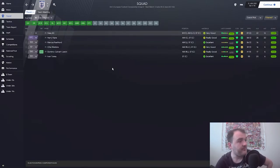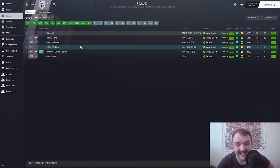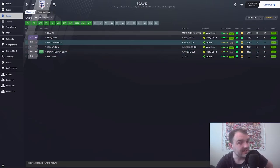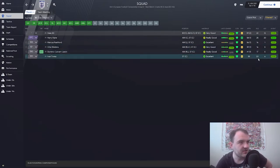Up front we've got Harry Kane, Marcus Rashford, Ollie Watkins, Dominic Calvert-Lewin and Ivan Toney. Watkins and Toney getting in might be seen as a little bit of a surprise, but Watkins scored 16 goals in the Premier League and Ivan Toney scored 20 in the Championship. They've both been doing very well, so that is the 26 that is hopefully going to bring the Euro trophy home to England.